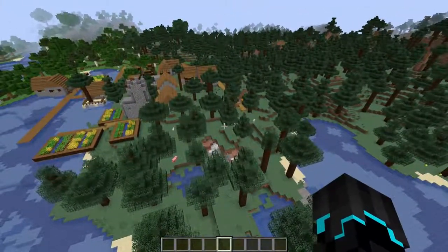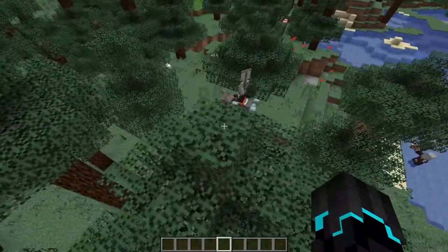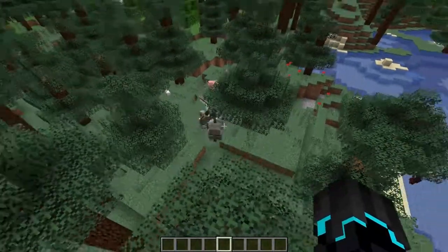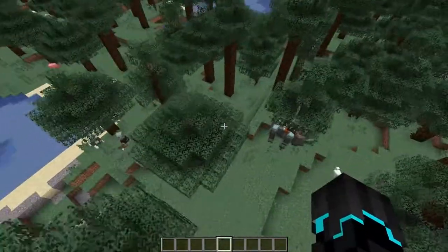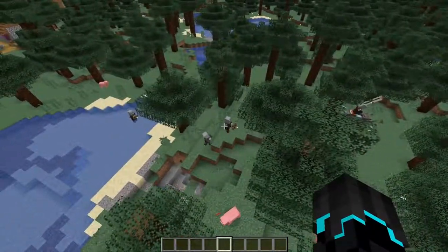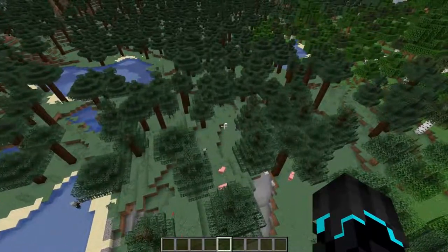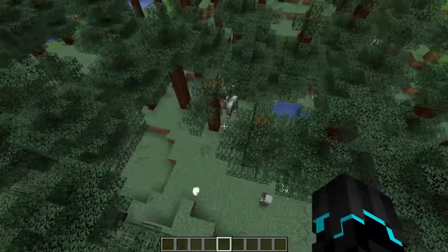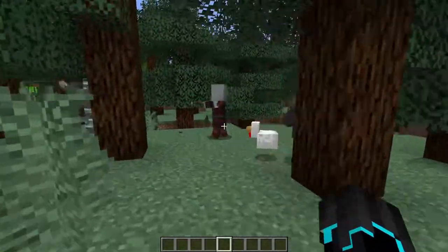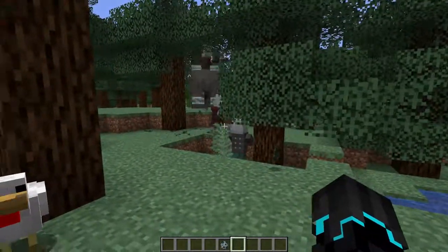I'm very happy that I spawned near this village, because otherwise that would have been problematic. So, Illager patrols — this is one of them, and we don't know much about them yet. But they spawn in the world as a pack of five mobs, consisting of an Illager Beast and four random other Illagers. We also have a Vindicator here.